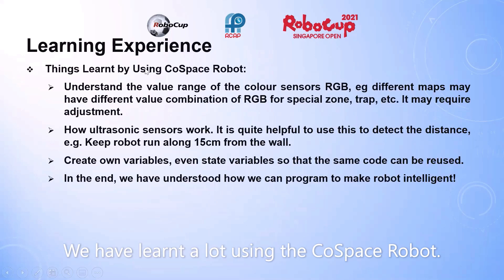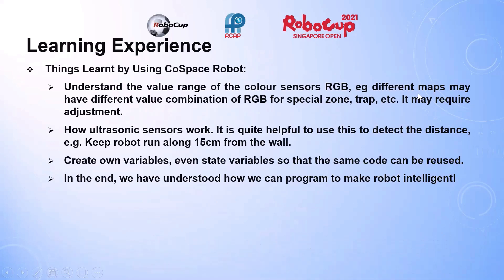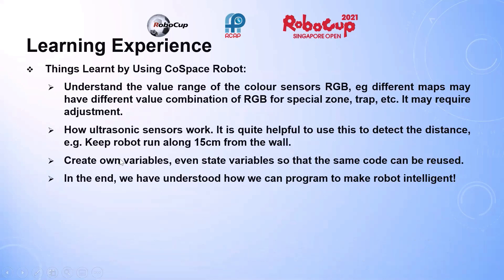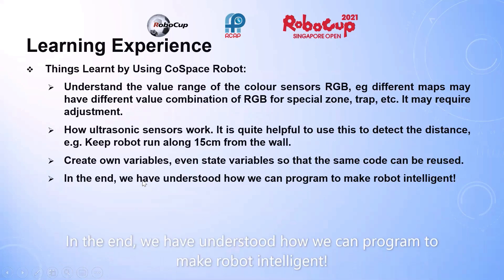We have learnt a lot using the closed-space robot. We understood the value range of the color sensors' RGB, how ultrasonic sensors work and how to use them to detect distance — for example, the robot can run along 15 cm from the wall. We also learned to create variables and new state variables so that the same code can be reused. In the end, we understood how to program the robot to behave intelligently.